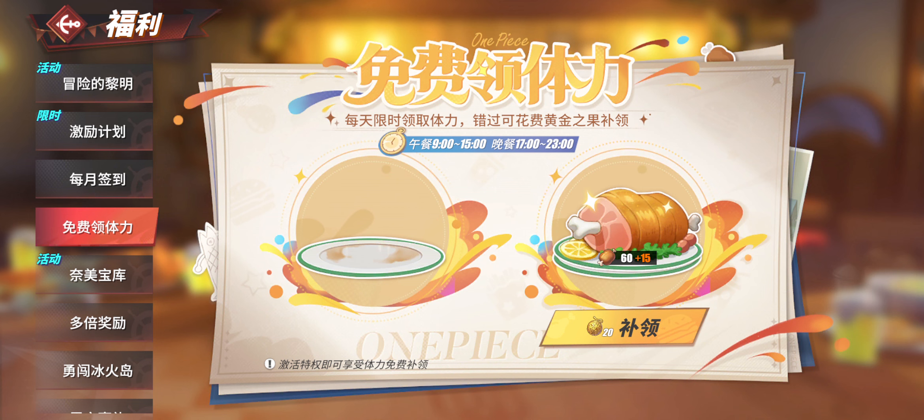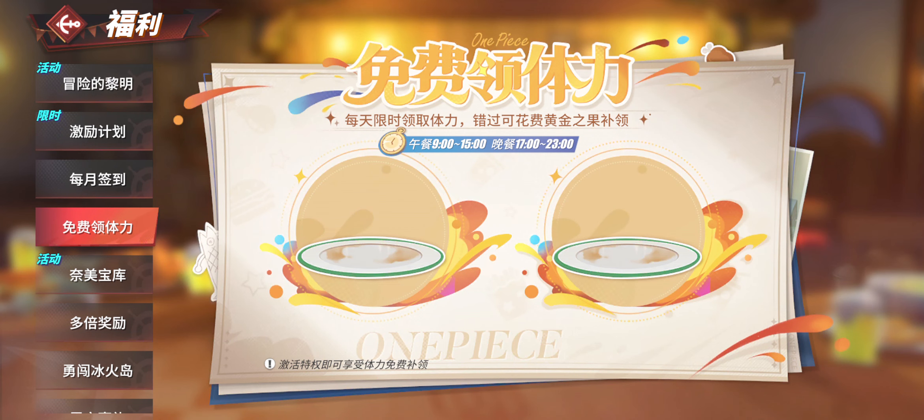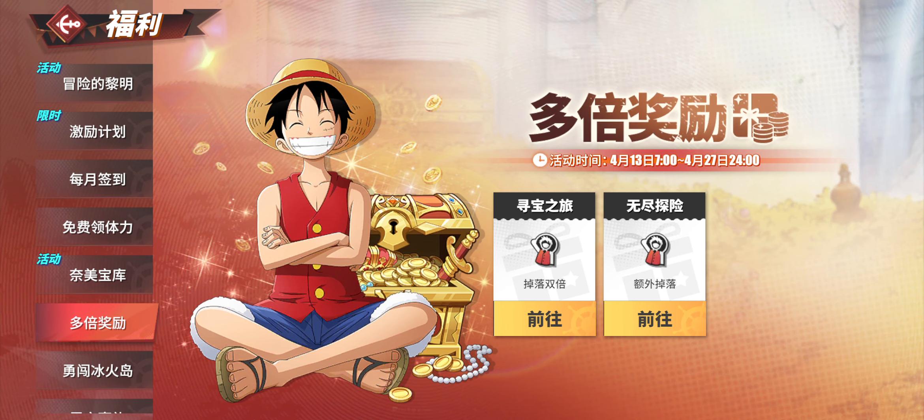This one here is basically a gifted stamina recharge. I'm going to buy this as well because I need stamina right now. You can see the times: from 9 a.m. to 15 p.m. you get the left bunch of stamina, and from 17 to 23 p.m. you get the right stuff. Then here is part of the current event where you could spend, for instance, 1 yen or whatever that may be in your currency, and have a chance of getting these items — it's like a roulette. You could also use a ticket if you have one.